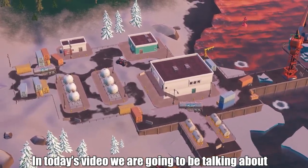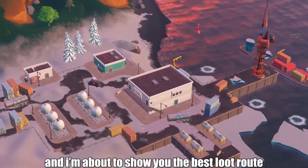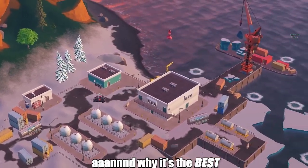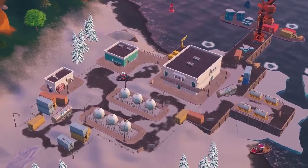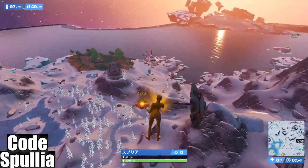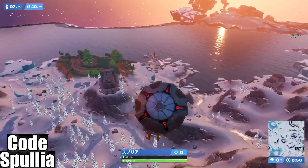In today's video we are going to be talking about the best place to land in Chapter Four. I'm about to show you the best loot route you could possibly take and why it's the best, and at the same time we drop a lot of elims. Get ready for a good one. What's going on everybody, it's your boy Spooly back for another loot route tutorial.